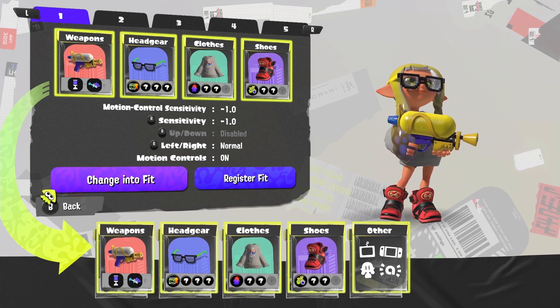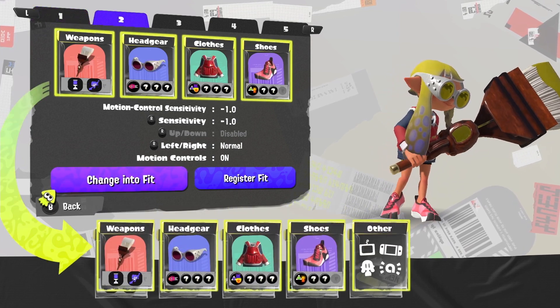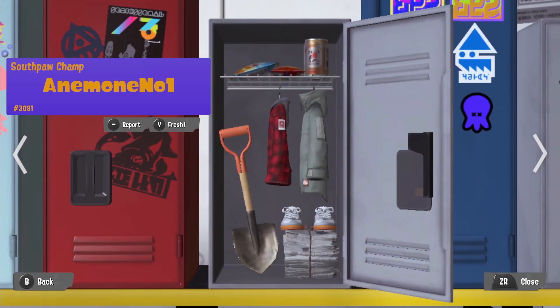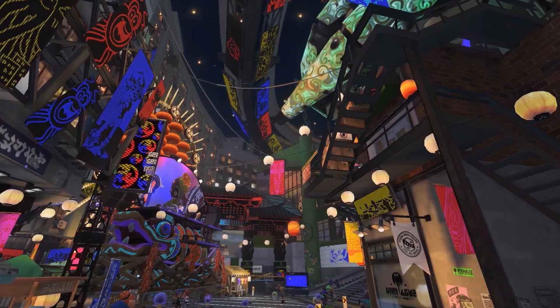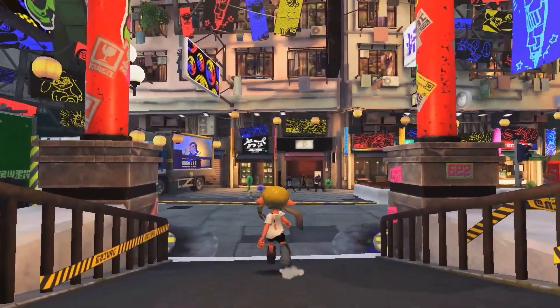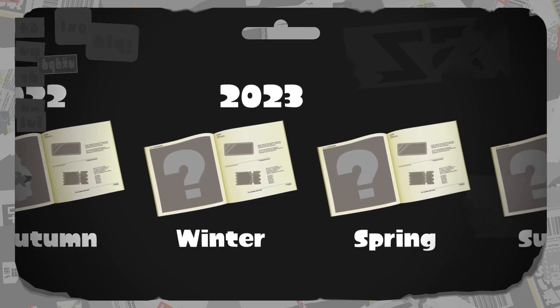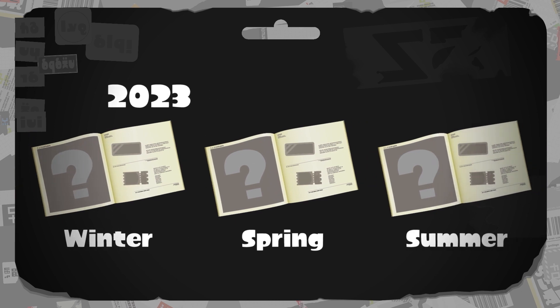Then on top of all these modes, there's everything surrounding the game that we saw in the recent Nintendo Direct presentation. The wealth of customization and communications options include decorating your squid kid or their locker, posting messages for other players, exploring the city, and more. We didn't see any of those elements first-hand, but they're kind of the little flourishes that help round out the experience. Nintendo has already outlined a two-year plan for in-game events and catalogs to collect new fashion options to give it legs — or tentacles, as the case may be.